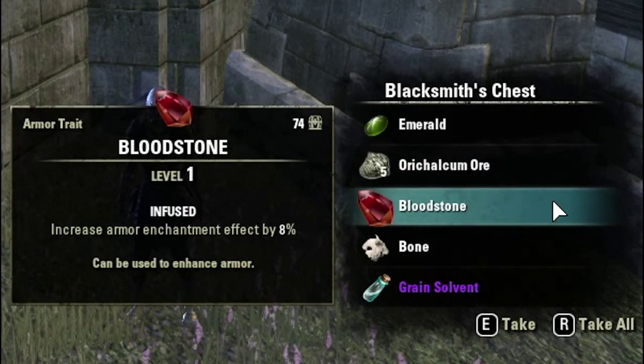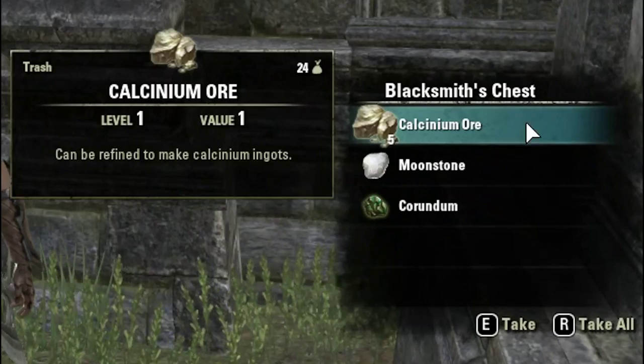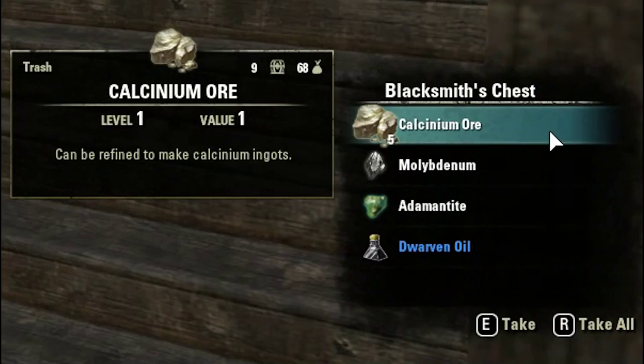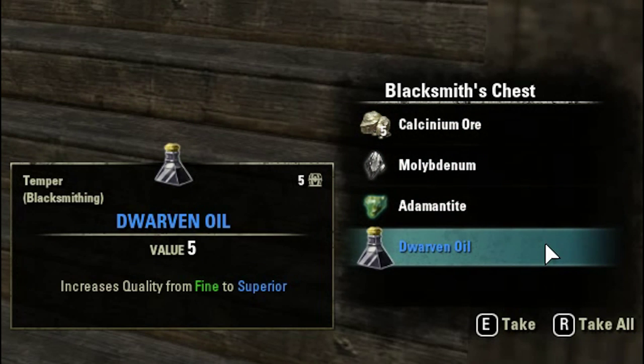One Emerald, five Orcalcum Ore, one Bloodstone, one Bone, and one Grain Solvent. Five Calcinium Ore, one Moonstone, and one Corundum. Five Calcinium Ore, one Molybdenum, one Adamantite, and one Dwarven Oil.